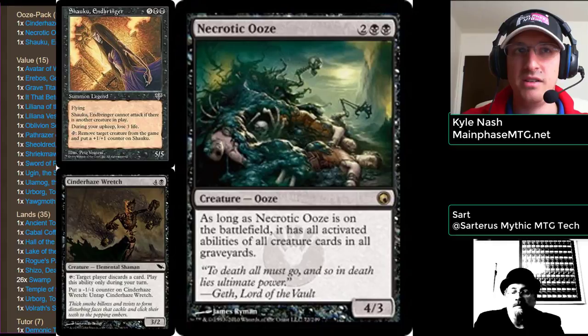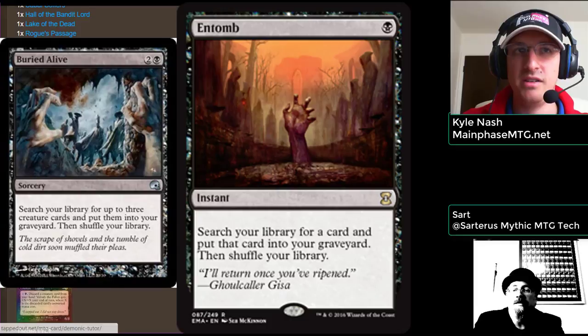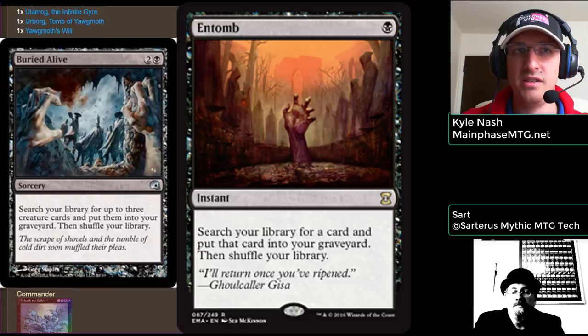How do you get these combo pieces? What are the tutors in the deck? We have very standard black tutors: Demonic Tutor, Diabolic Tutor, and the more expensive Vampiric Tutor. For putting things into the yard, we have Buried Alive and Entomb. Buried Alive is my favorite Commander graveyard spell — it costs more than Entomb and isn't as explosive, but putting three creatures into the yard at once is incredible in this particular deck.